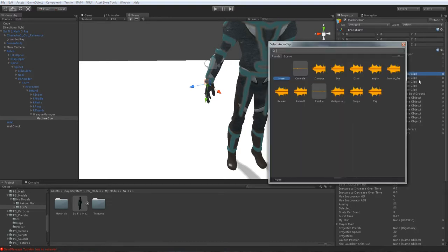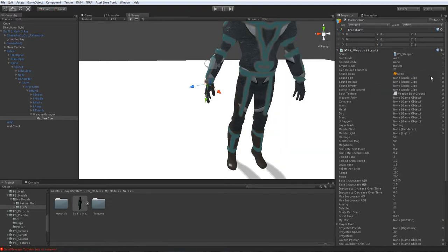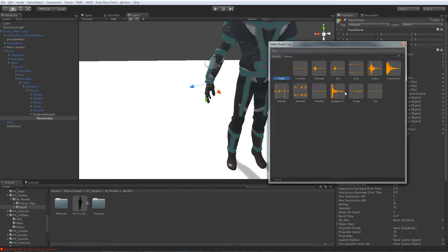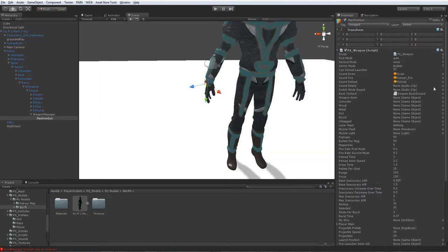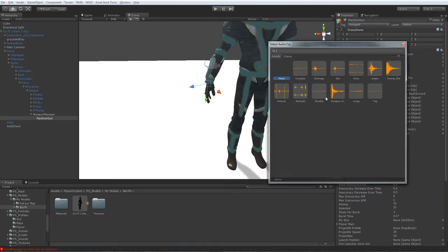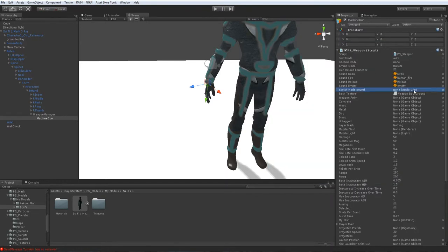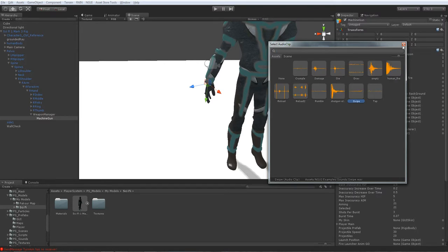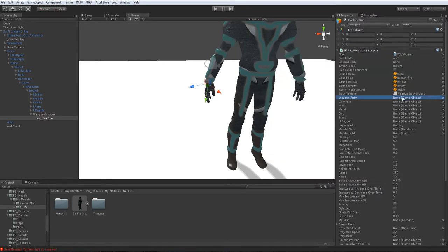You're just gonna add sounds like draw and fire, then reload. I'll assign this reload, and then empty. And then switch mode — I'm not sure what it is, I'll just not add that. So that is it.